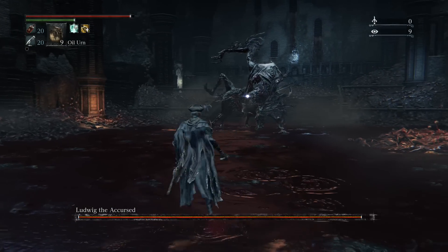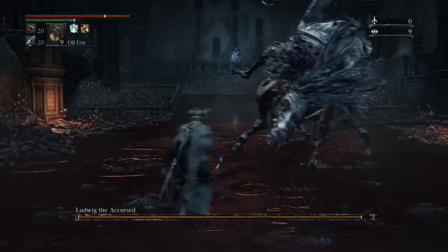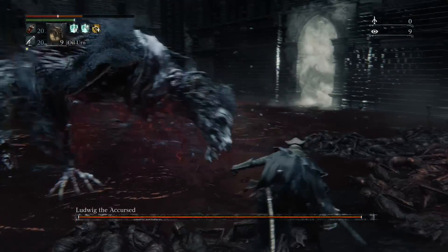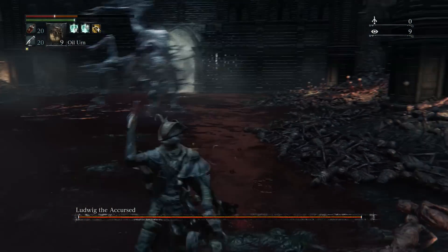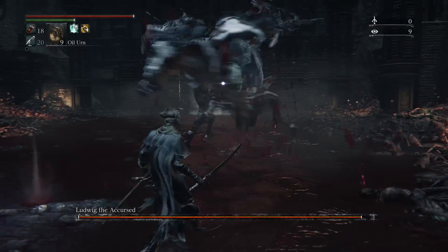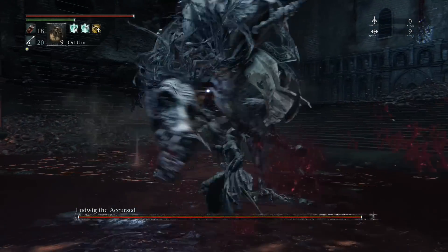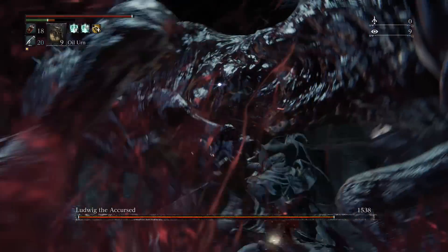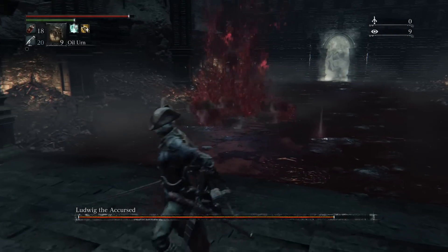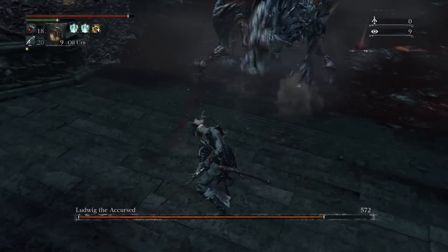Here are his leaping attacks. The way to get some damage in is you just want to wait until it does any kind of leaping attack — except for that one because that one's kind of tricky to dodge — but after it does a palm slam move, or if it jumps straight up to the sky and slams down, you can get some damage in. After the four-hit combo it just did, you could get a couple hits in and then back away and wait for him to do another one.